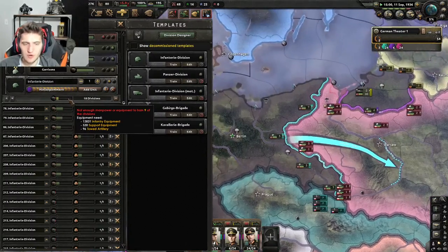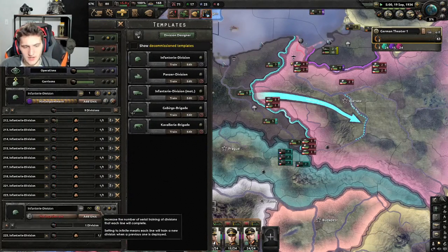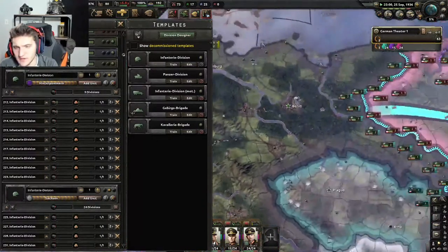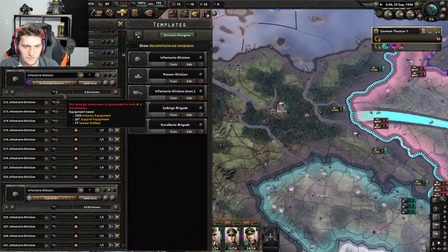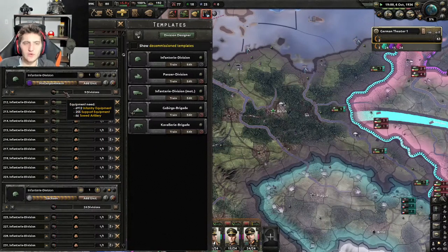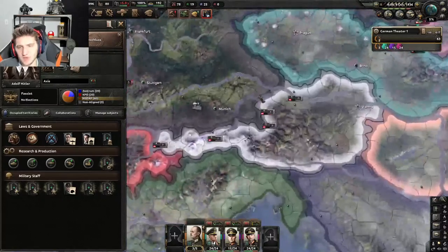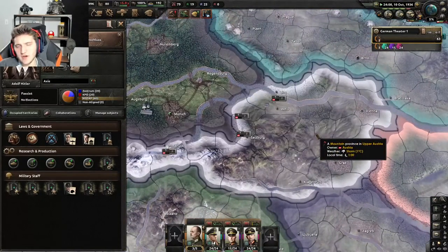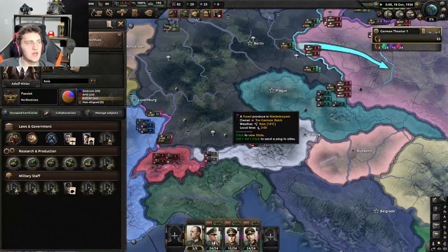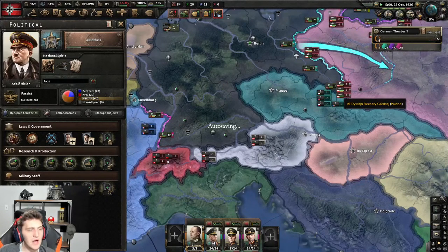Getting a third army group out and eventually a fourth. Let's start planning the fourth — put them on the Czechoslovakia border. We wanted to get these cranked out to move on with the focus tree. We can do Anschluss — do this as early as possible because Austria literally just joins you. No war, no nothing — everything about them just belongs to you.